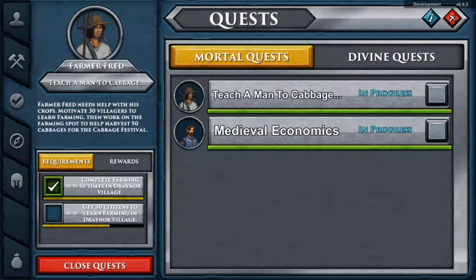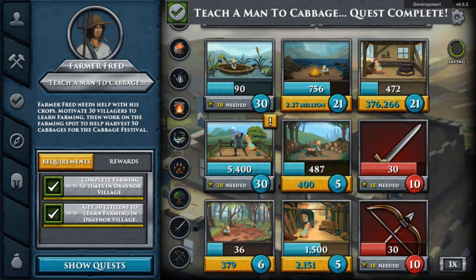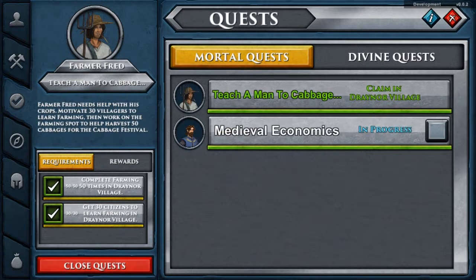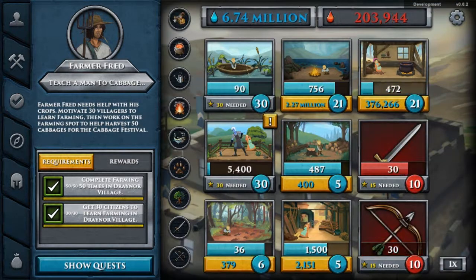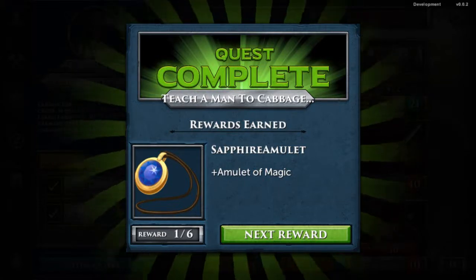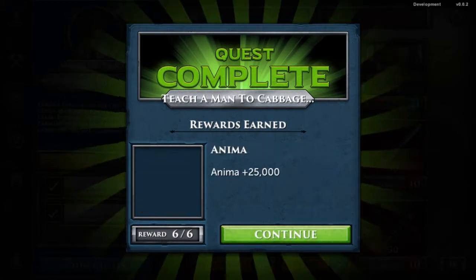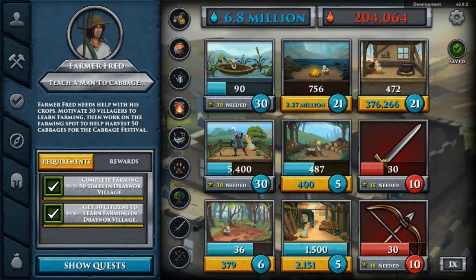Next, these are the quests. You can get varying quests — divine quests, which I haven't got into yet. So, 'Teach man to cabbage' — I'm in the middle of that one. Medieval economics. The quest says: complete farming 50 times in Draenor Village — done that. Get 30 citizens to learn farming in Draenor Village. Let's get that done. Farming — and 30 people have just learned farming. There we go. Teach man to cabbage — claiming Draenor Village. A new quest mark has come up. I've earned a sapphire amulet, an amulet of defense, 25 anime, another amulet of magic, another amulet of defense, and more anime.